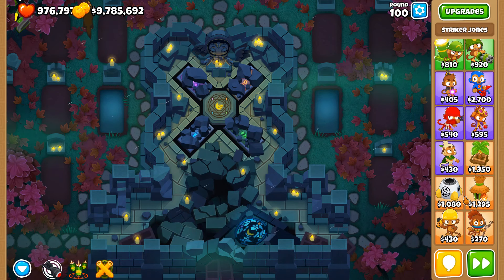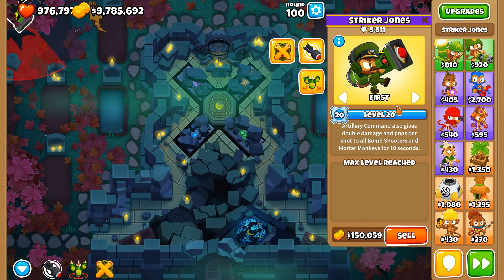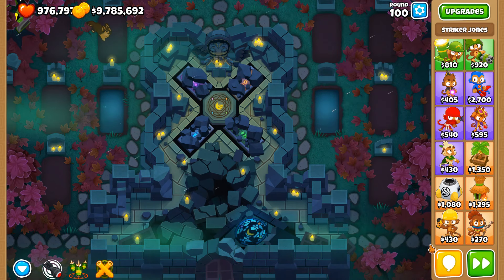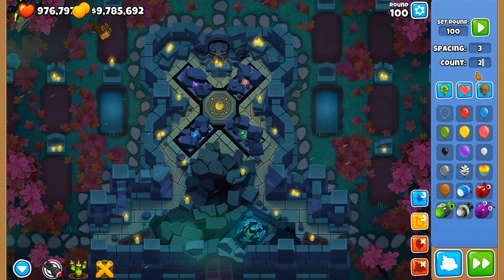It can definitely make some people's runs, but for Megapops it can break them. Because Striker Jones should only be able to target the BAD at any given point in time — it should only target the BAD.